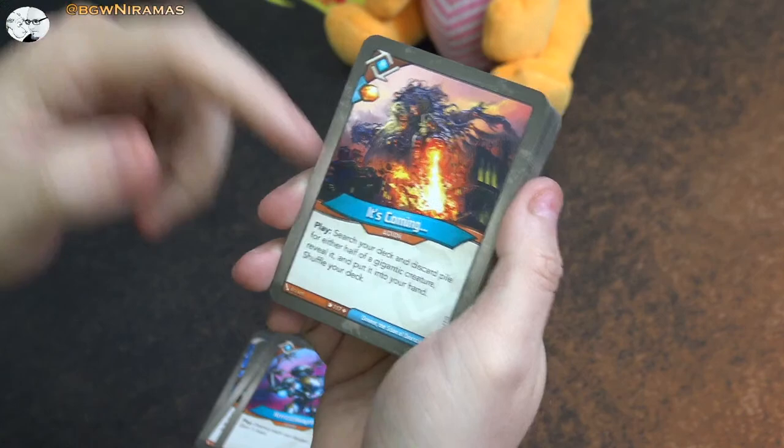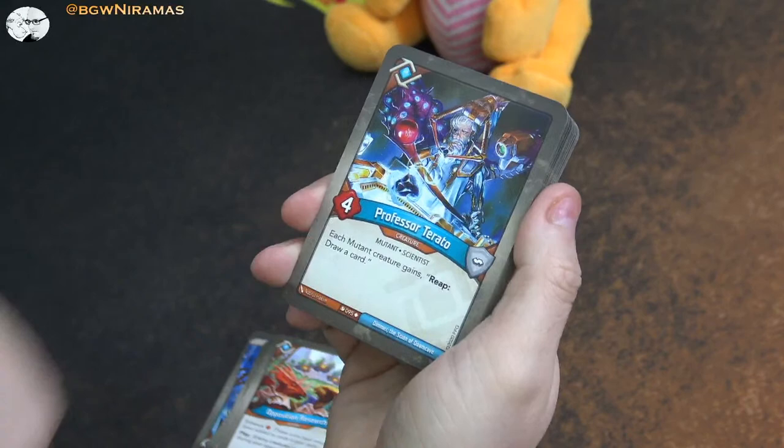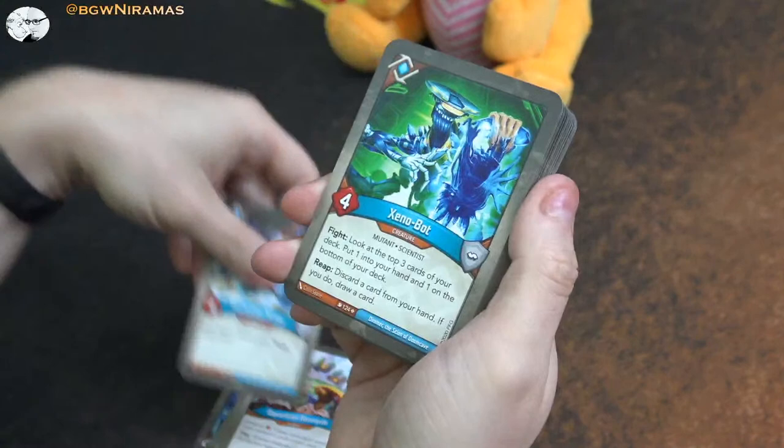This is like Help from Future Self where you just want to find the Time Traveler - same thing. And another one that stops reaping. Then Professor Terato - four power. Each mutant creature gains a reap: draw a card effect. And he's a mutant himself.